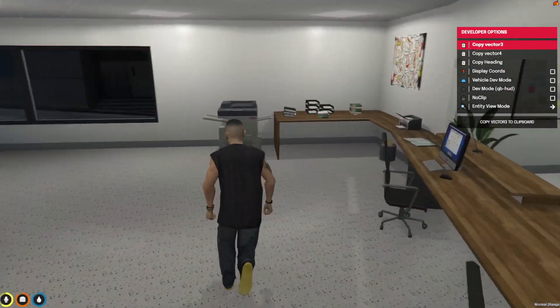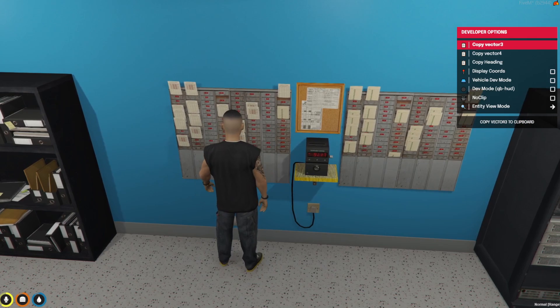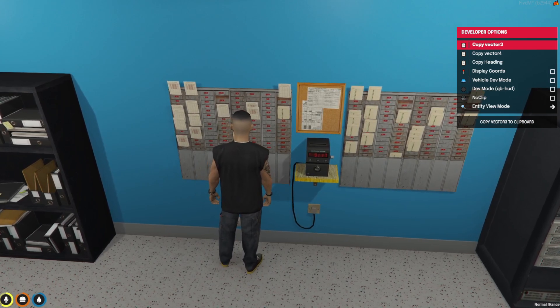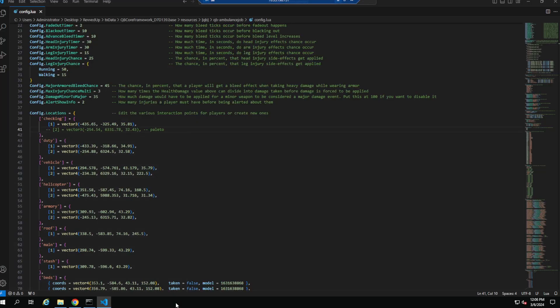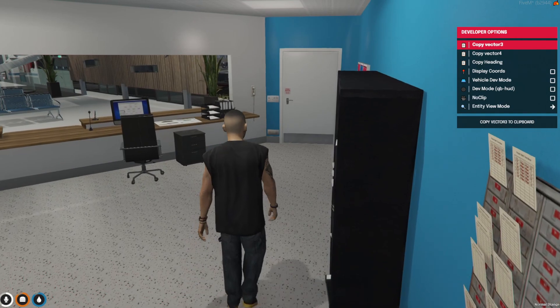Now let's set up the duty check-in location. Go stand where you want it — I'll put it right here. Again, you can use Entity View Mode or just hit Copy Vector3. Go into the config, find Duty 1, and Control V to paste. We're going to take out the second duty location since we're only using one.